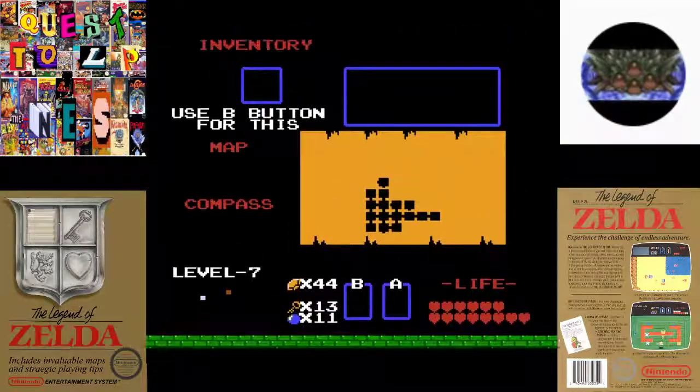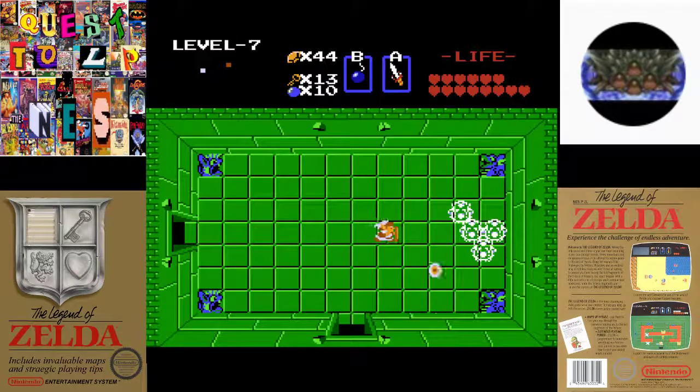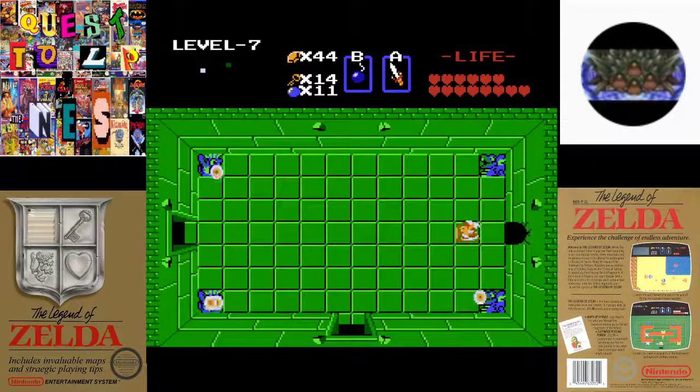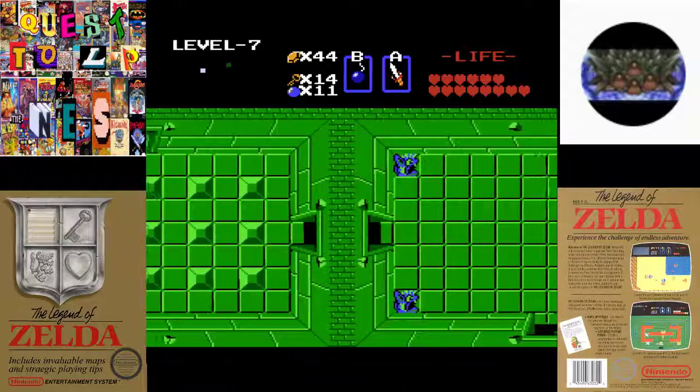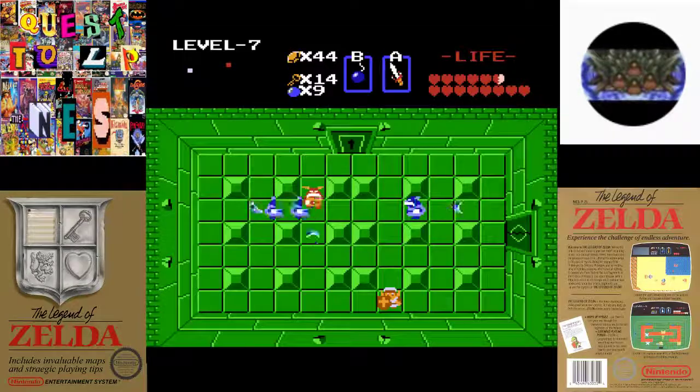We didn't get them all at once — oh well. We got bombs still. Can actually bomb over here, give us a key. Now you hear the boss noise, but we can't get to the boss room from here so we'll have to go over one. We haven't been here yet — I was thinking this was the other room. Yeah, there's a lot of these Gorias in this dungeon, all throwing their boomerangs.